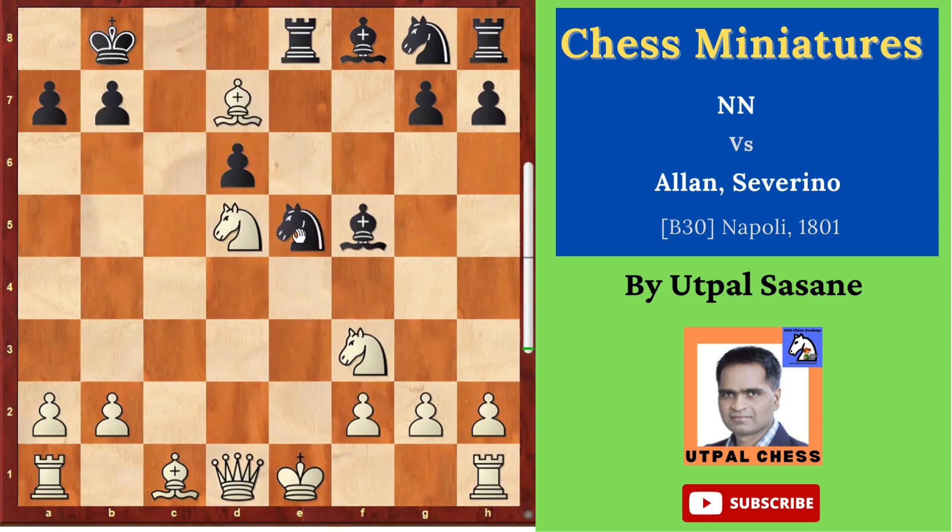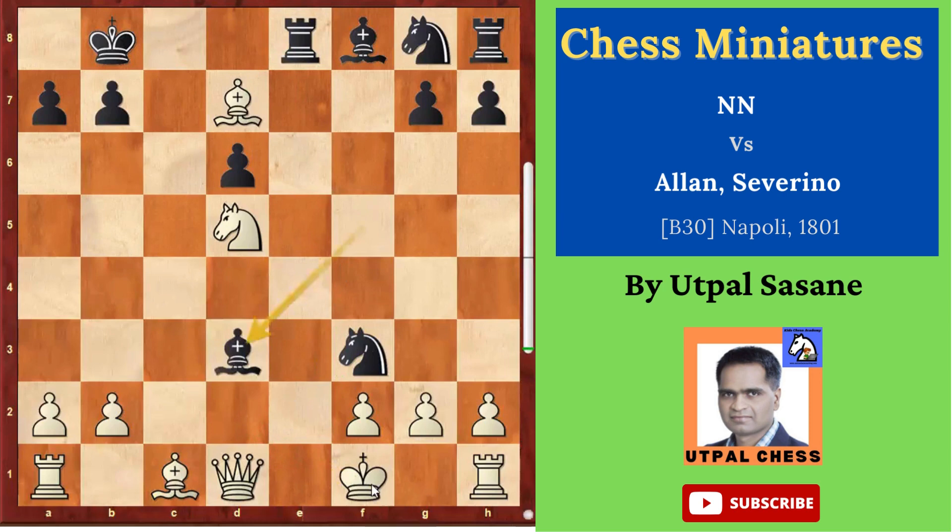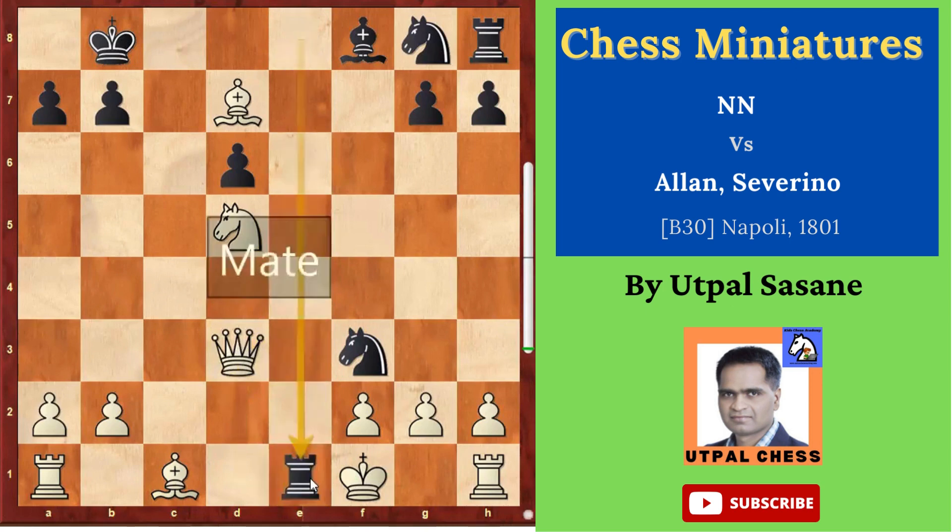There is a problem. Black played knight takes f3 — it's a double check. You cannot capture the knight or the rook; you have to move the king. You can't even move here, so the only square is king f1. Bishop d3 check — now the king can't move anywhere. The only option is to take it or block it; blocking is not good. So queen takes d3, and then rook e1 — checkmate!